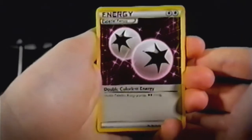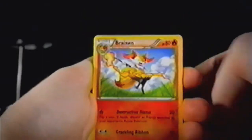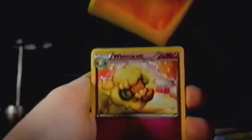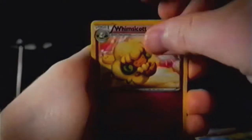Special Energy — Double Colorless Energy. I don't have very many of these in my collection. We have Braxton, the second-stage evolution from the Kalos region, with Destructive Flame and Crackling Ribbon. We've got Whimsicott, another Fairy-type, with Light Steps — a little cutie.